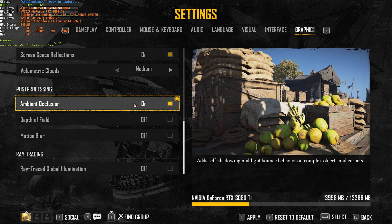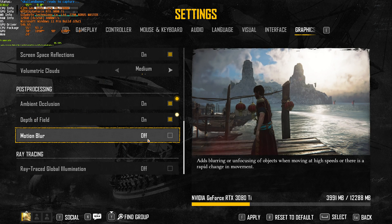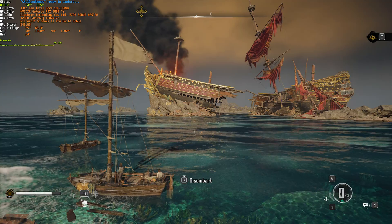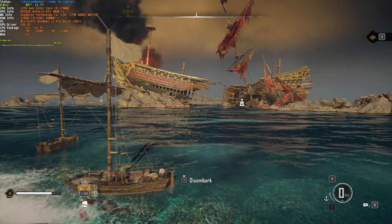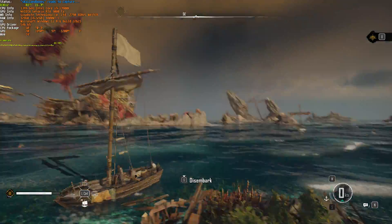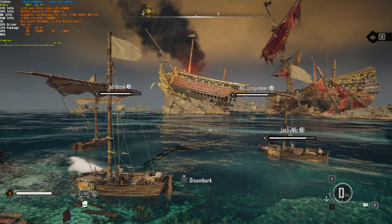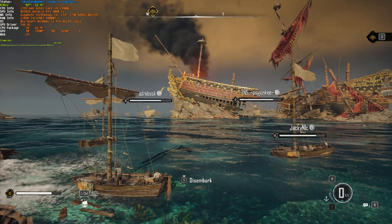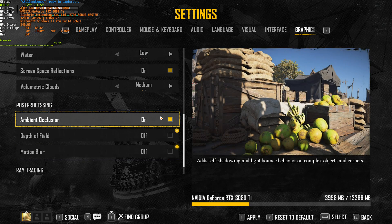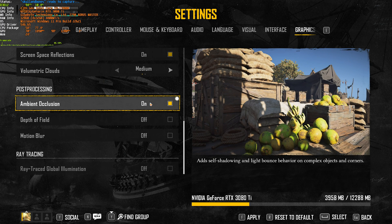Post-processing includes ambient occlusion, which adds better shadows and depth between objects; depth of field, which may blur distant objects and is user preference; and motion blur, which is also entirely a user preference thing. If we enable all of these and head back into the game, FPS is practically the same as before — not too much of an impact here, it's mostly about your general feel. If you suffer motion sickness, turning off motion blur may help. I'd recommend having ambient occlusion on — with it on we're around 95-ish FPS, and off it's practically the same, but it adds useful visual information.